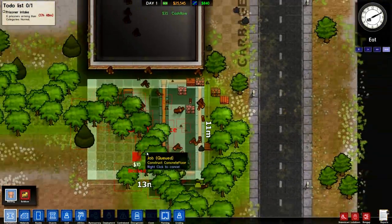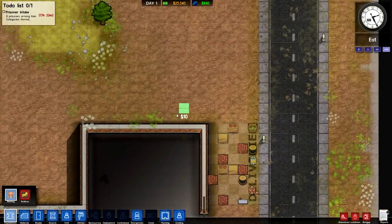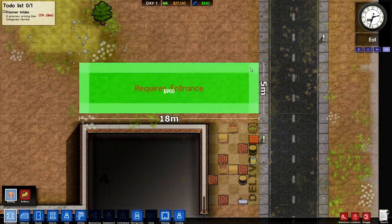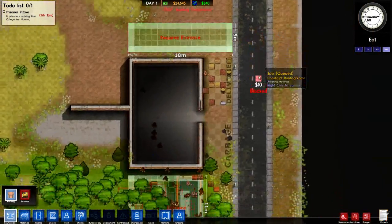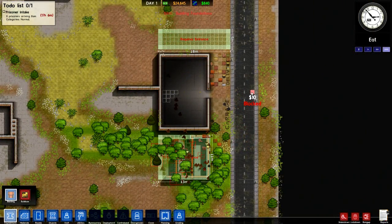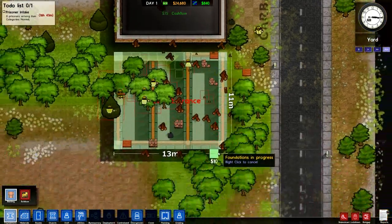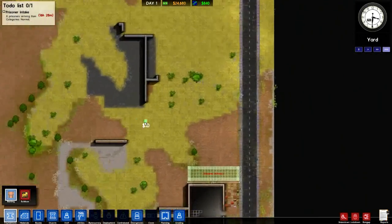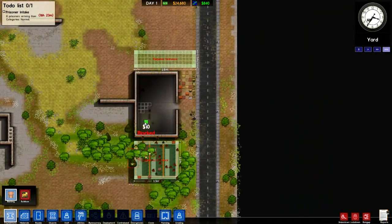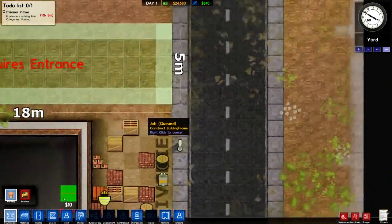That's what I normally do - put a generator room there and a storage room next to it. I suppose I could put a storage room over here instead. There we go. I'm probably going to fix a fence up here, multiple fences maybe even, and put a perimeter fence around the whole lot once I've got the basic structure up. Standard fence is free so you can just go mad with it. I think that's going to be enough for that.